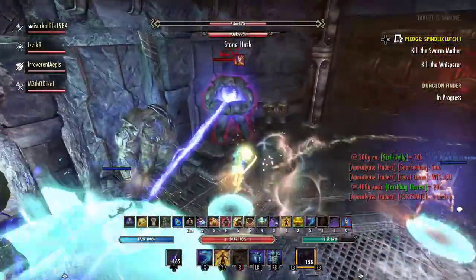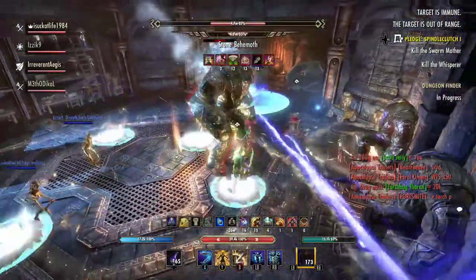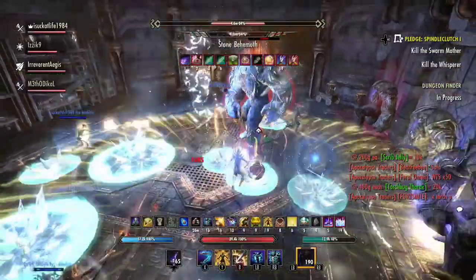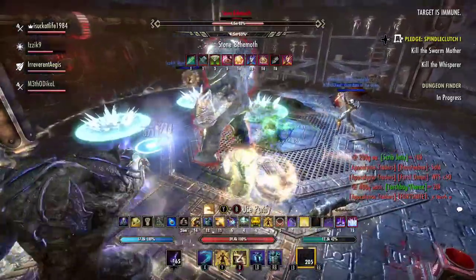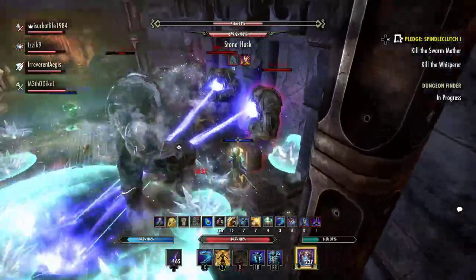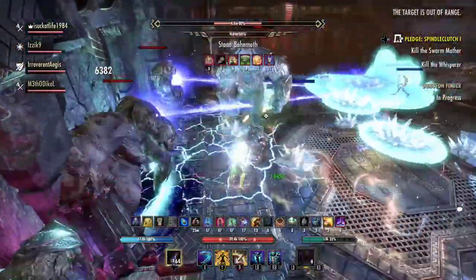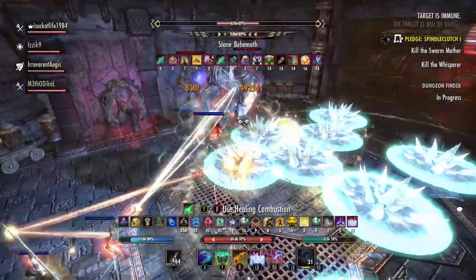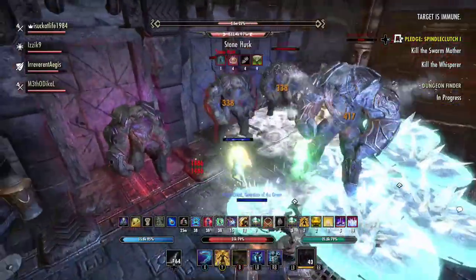You will need to roll dodge quite a bit to avoid those lasers, so I like to do that for this fight, because you don't really need to permablock here — he only really has the heavy attack as a priority. I've also been very successful using a well-fitted set of Tava's Favor in this fight, which is craftable. Every time you successfully roll dodge, you generate a lot of ultimate, so as a necrotank that actually helped when we were progressing, because I got colossuses and my resurrection ultimate very rapidly. However, once we got used to it, I did switch to the more common buff setup.